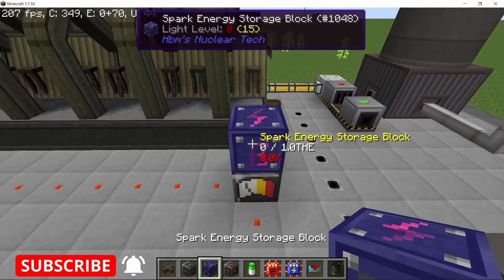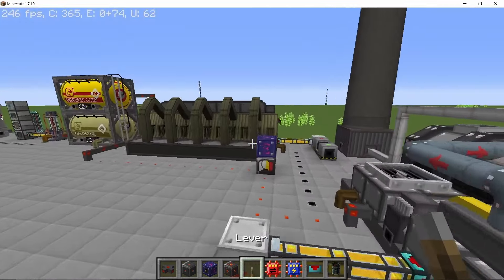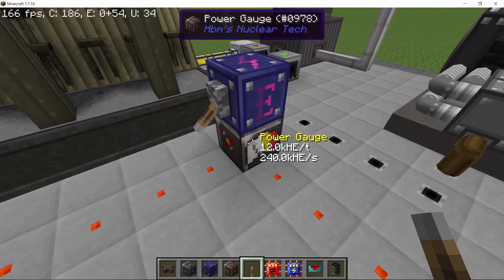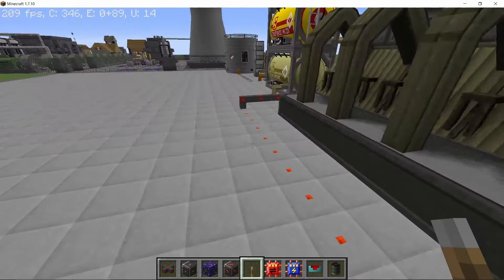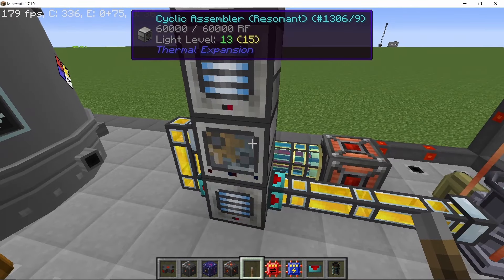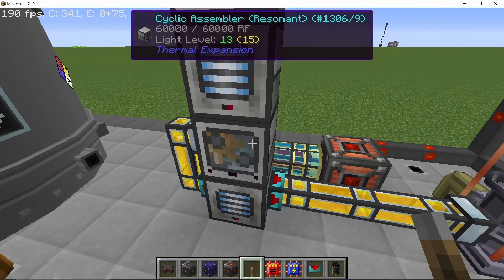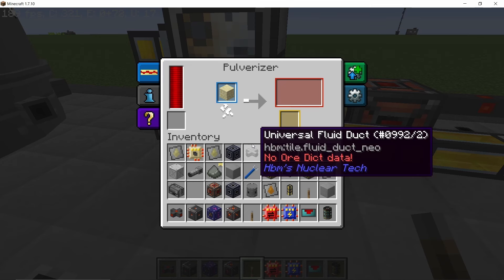We can supply this system some power and as soon as that's done we should start producing nitre in the background. Passively we are going to produce nitre — as you can see the process is taking 240,000 HE per second — and this nitre will be fed into the mixer. Even if you let this continue it will just keep on storing inside the machines until the buffer is full.